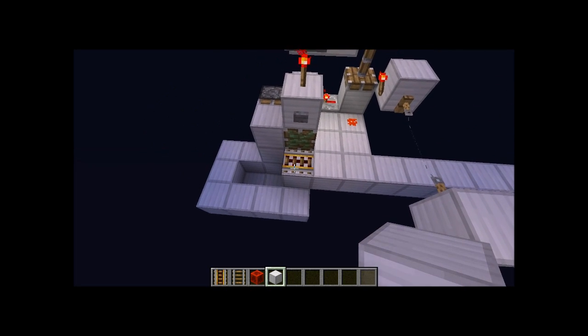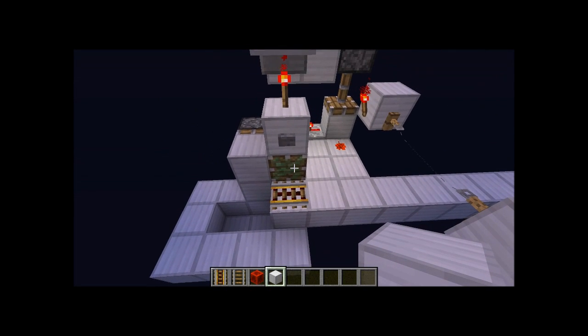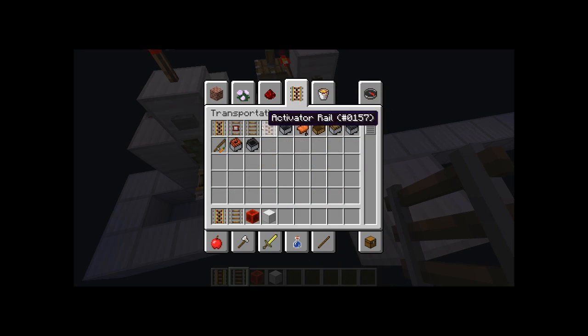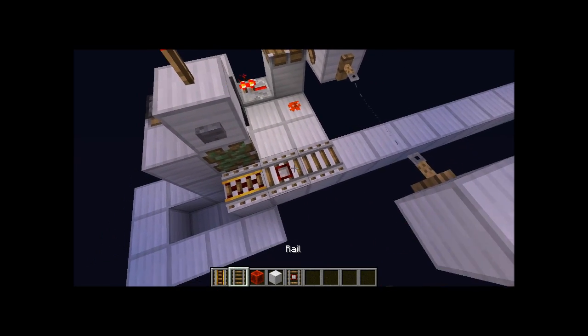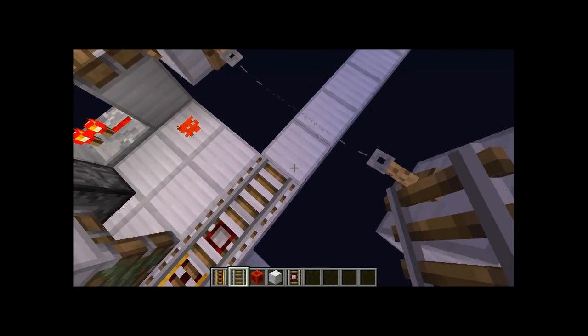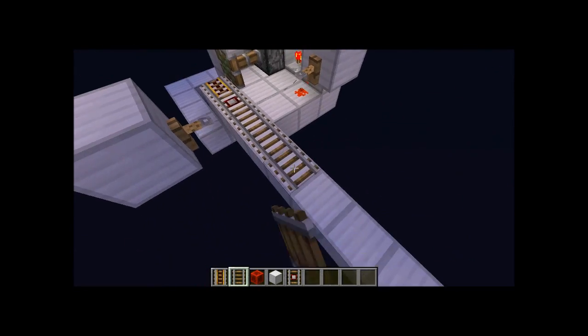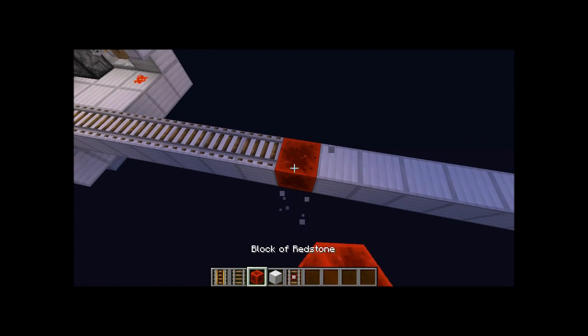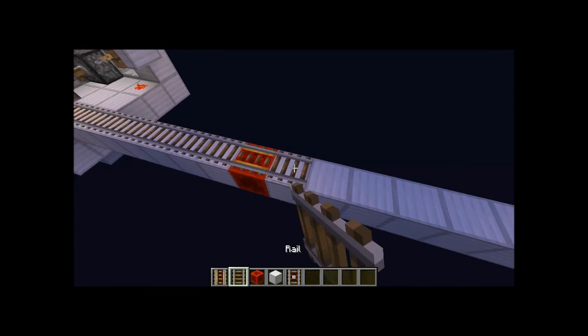Put a powered rail with the outward-facing sticky piston, and don't forget one other thing - a detector rail. Keep that in mind, you need one detector rail. Then simply count seven, four, three, two, one and throw down a powered rail every seven or so blocks.